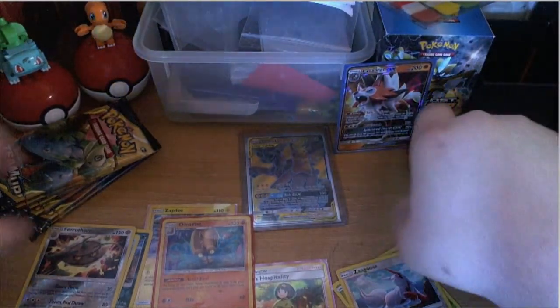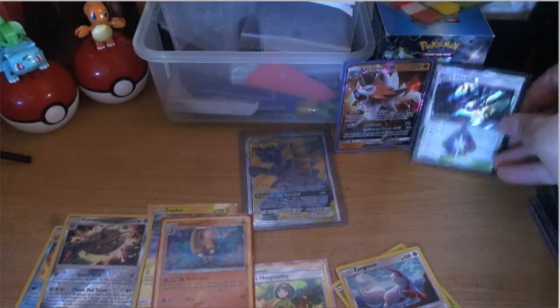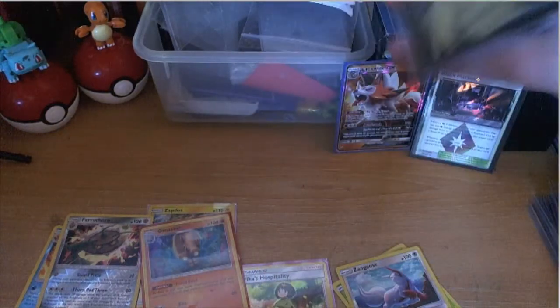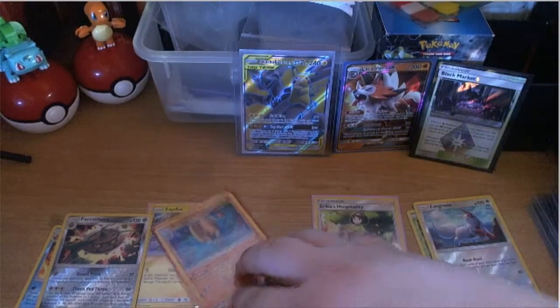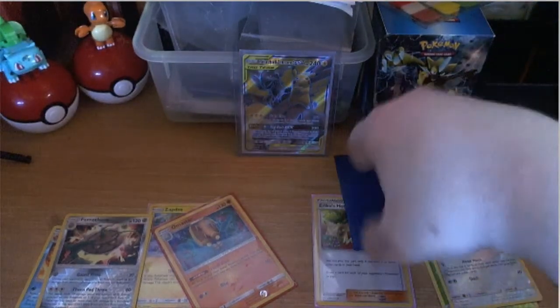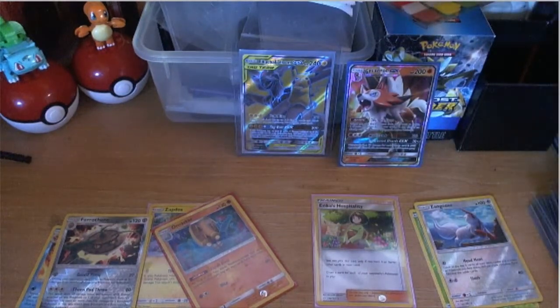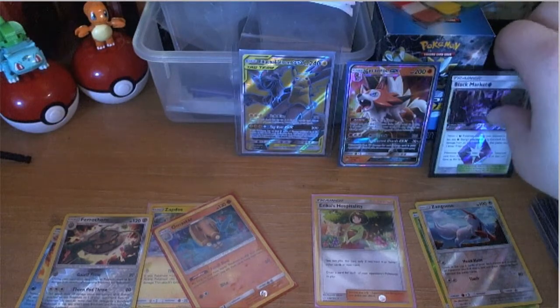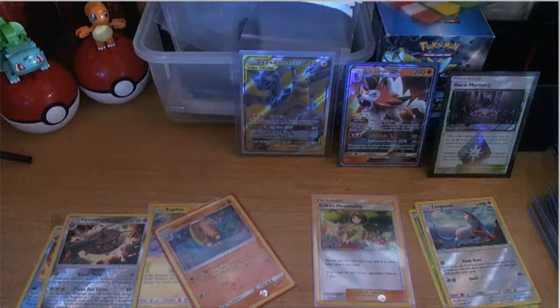Getting my packs out so there's more room. Black Market is really good — Matthew, do you know what that does? Basically if you have a dark Pokémon and it has any dark energy on it when it's knocked out, that player takes one less prize card. So you can have regular dark Pokémon and any time they get knocked out your opponent can't take any prize cards. That's hilarious — it's really really strong.